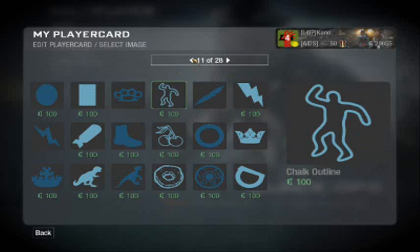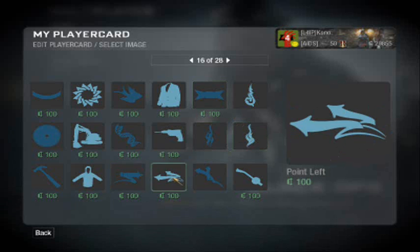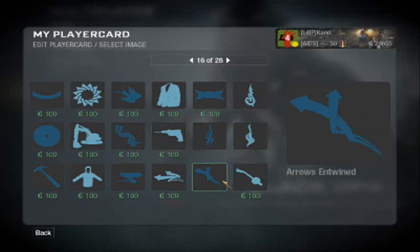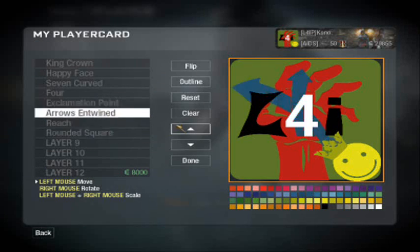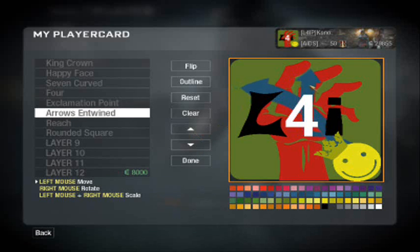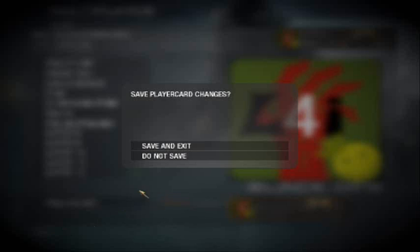And if you want, you can add some epic stuff. Shut up, dog, you're in the background and you're not supposed to be there. You can choose stuff like that, and make it go up and stuff. I don't know, Canada — be creative, make something original, okay? Gotta make this perfectly lined up. Done, done, done, done. Saving.